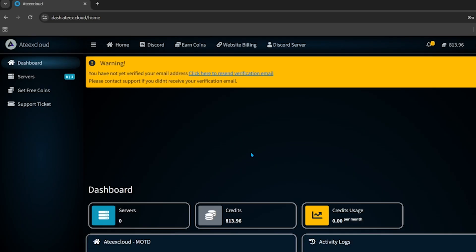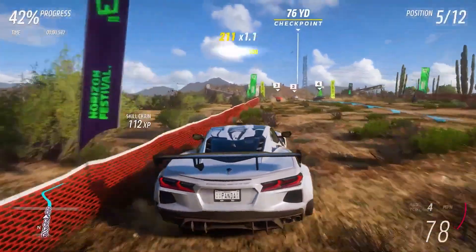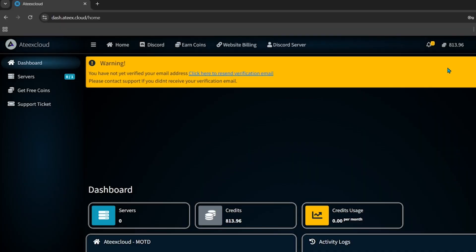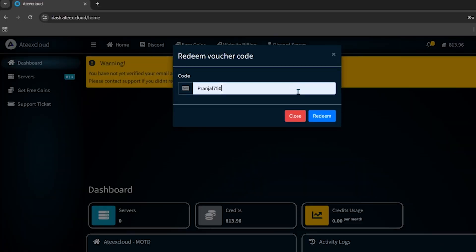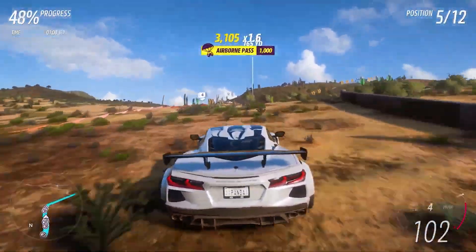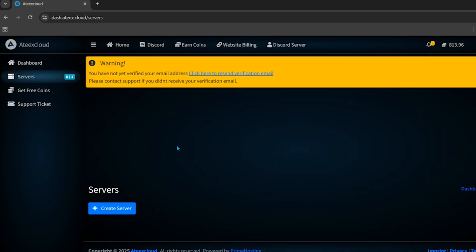After logging in, you'll see you have zero coins. To make a free server you need 750 coins, but don't worry — you can use my coupon code. Click on the coins section and then click 'Redeem Code.' Enter the code 'primedial750' and click Redeem. You'll receive 750 free coins into your account.